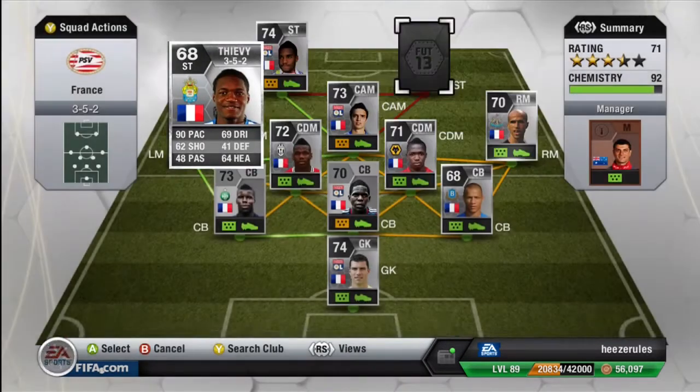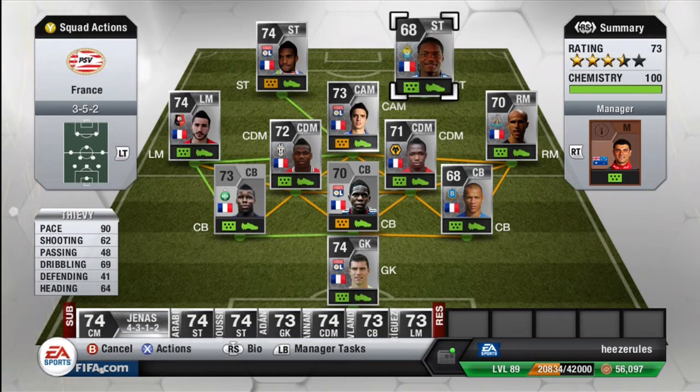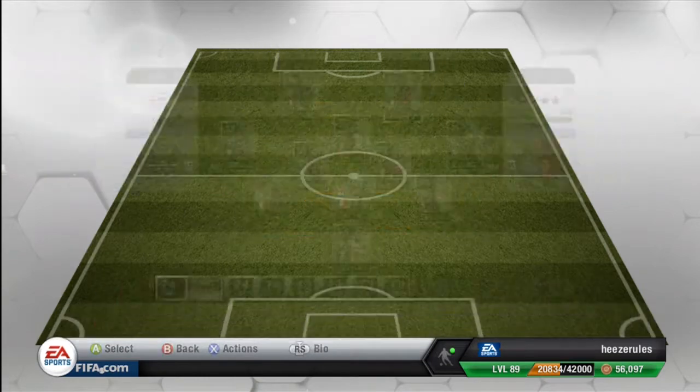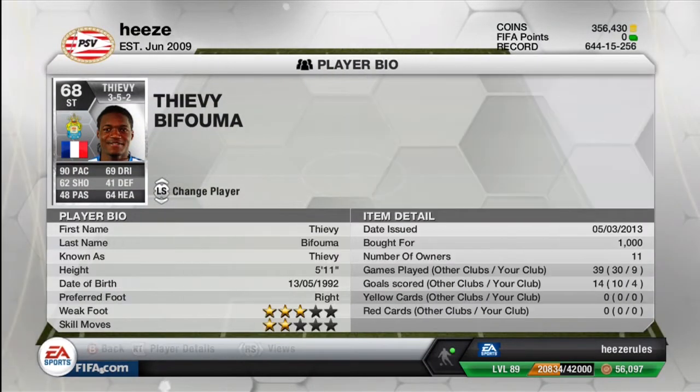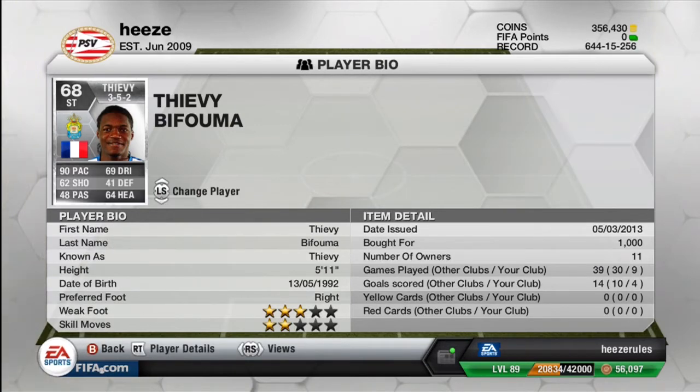The final player of this team is TV. Of course because of the pace I wanted to include him — 90 pace, 62 shooting, 69 dribbling and 64 heading. He scored 4 goals for me, cost me 1k, and he plays for Udine or Las Palmas in the league. That's the team and the commentary part of this video. I hope you guys enjoyed it — if you did, make sure to leave a like, it really helps out. Subscribe if you haven't already. Until next time, peace and bye!